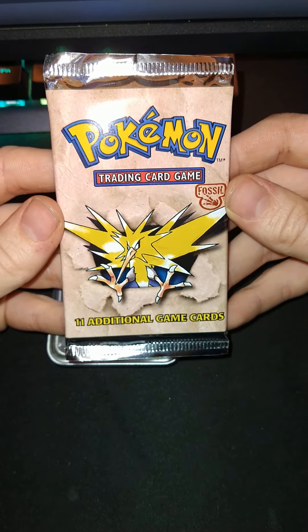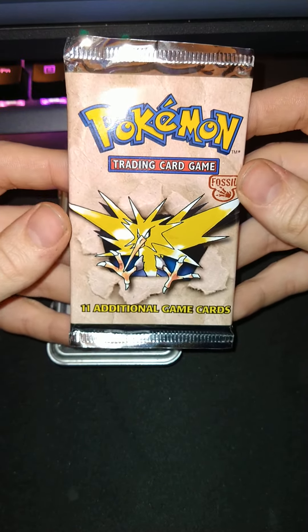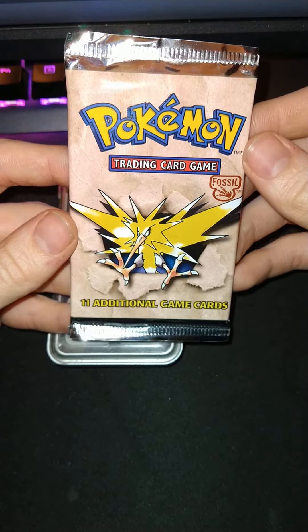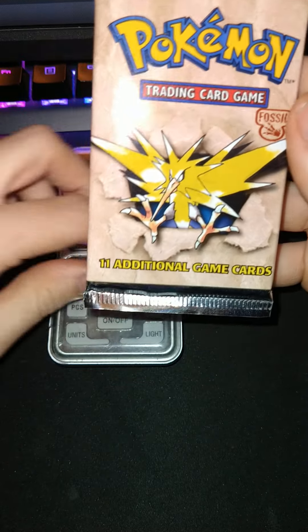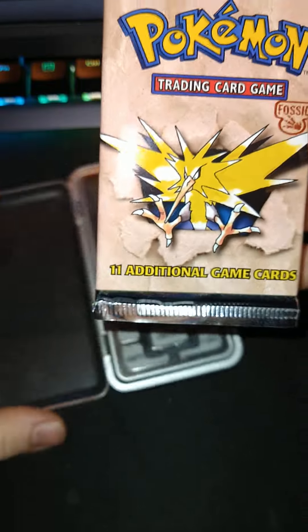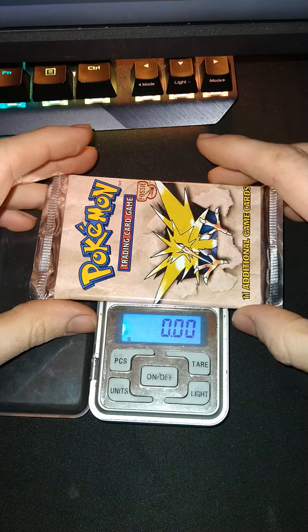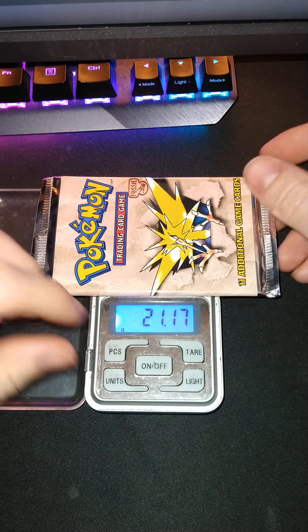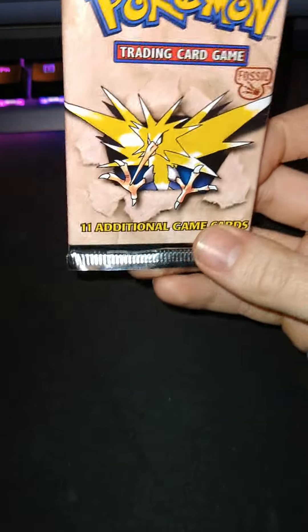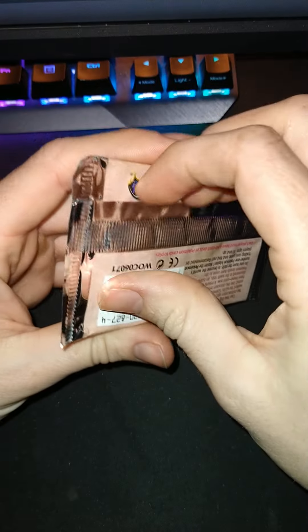Welcome back to another vintage Pokemon booster opening. I hope everyone had a good week. It's very cold out, we got a lot of snow. I'm just happy Friday's finally here. I got this minty looking fossil pack — I've had this one for a while, just been begging me to open it. Today it's gonna happen. Kind of heavy, 21.17 grams, so I'd say there's a good chance at a hollow. I sure hope there's a hollow in here. Let's get into it.